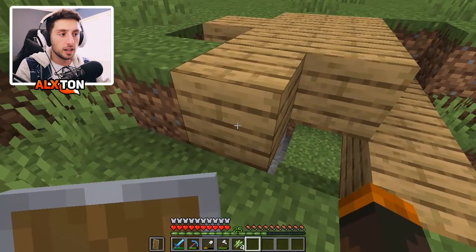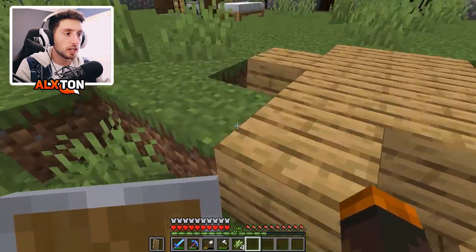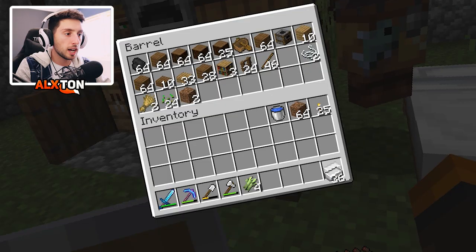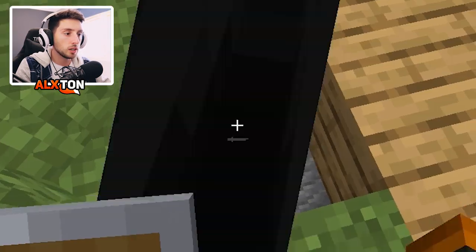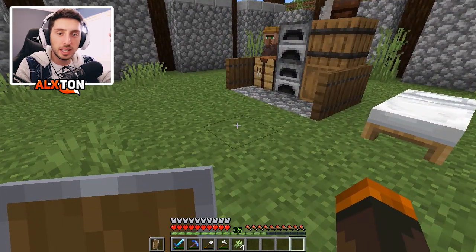He doesn't like me, apparently. Long story short, I think I might have hit him by accident as I was trying to build the wall - he was just coming and sneaking up on me. Usually what I try to do is be really nice to him and toss him a little bit of iron. That's our friendship right now. Hopefully it improves.